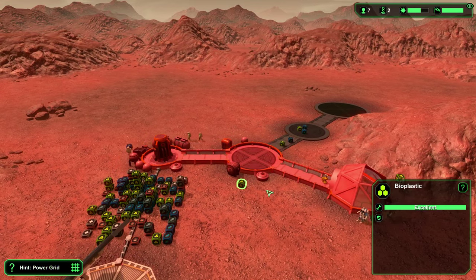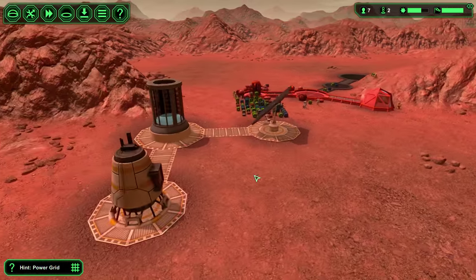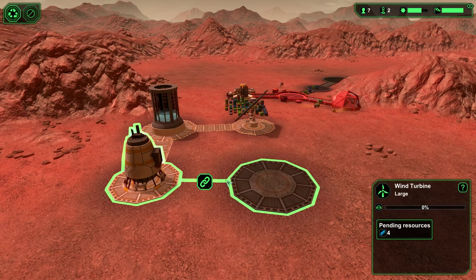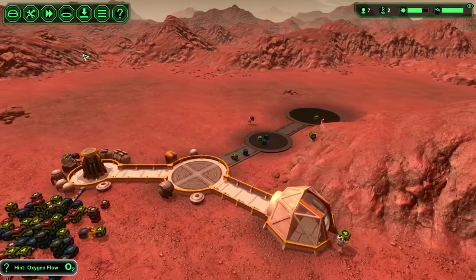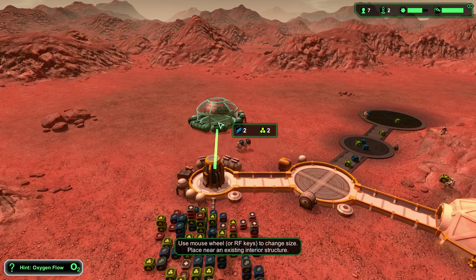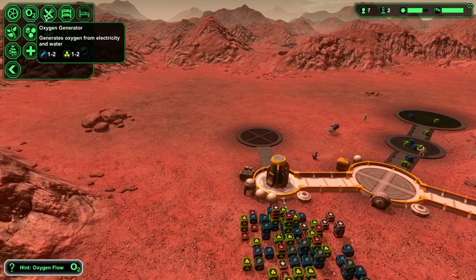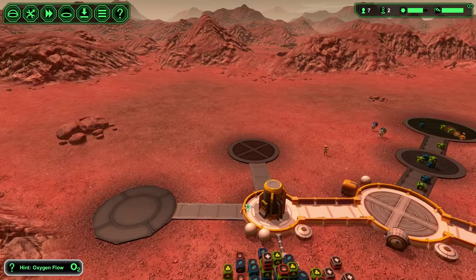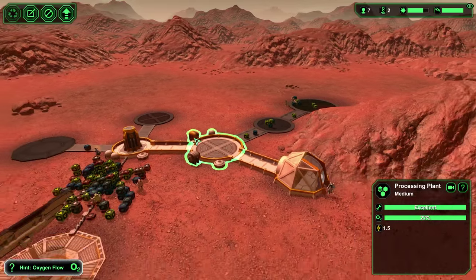Take off the enclosure so we can actually see inside here. We probably want to throw in another windmill down here to make sure we have enough power to get through that first night. Then we're going to throw in a canteen connected to the oxygen generator. And we'll throw in a dorm connected to the oxygen generator but not connected to each other — that's kind of an important thing. Those two buildings use a ton of oxygen, and we don't want them connected because then they'll both be using oxygen from each other's rooms rather than from the oxygen generator, and it just ends up turning out badly.